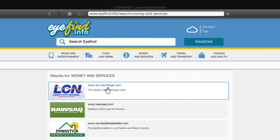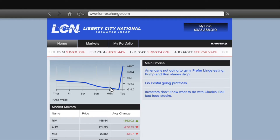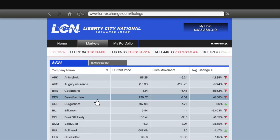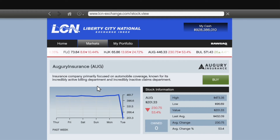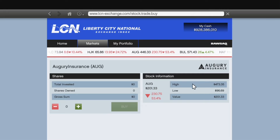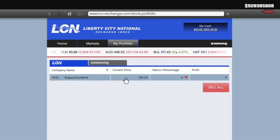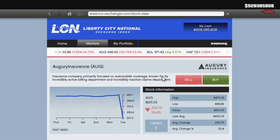Choose the first option. Click on markets and select Augury Insurance. Buy one stock. Then buy stock again, but this time dump all your money in.